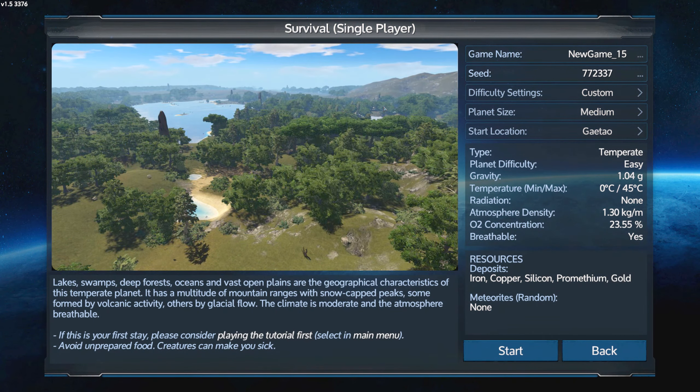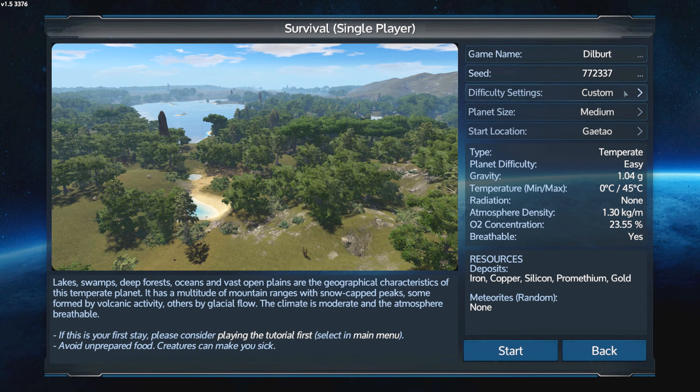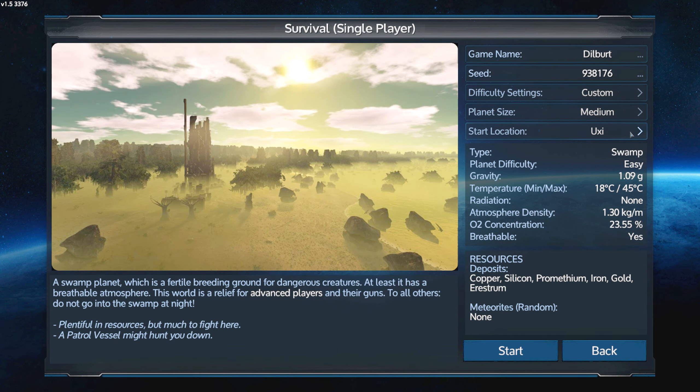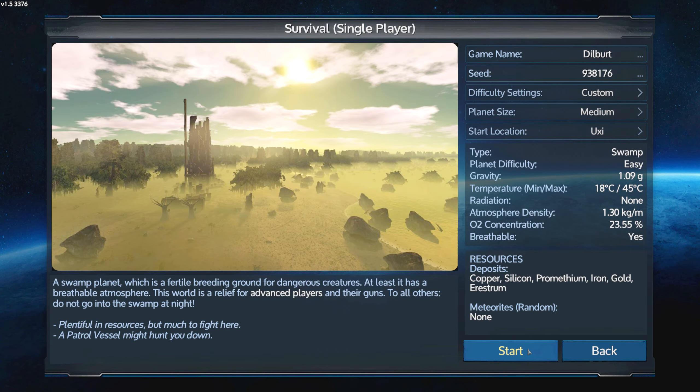Hello ladies and gentlemen, boys and girls, and welcome to Let's Play Empyrion 1.5, where we're dropping our old let's play and starting afresh. We're going with a more difficult start and customizing our settings — medium, nothing normal, slow degradation, rich but few deposits, no auto minor depletion, medium enemies, drone presence and drone attack are high. Structure speeds on fast, massive volume, and CPU are on. With that we'll get right into it.